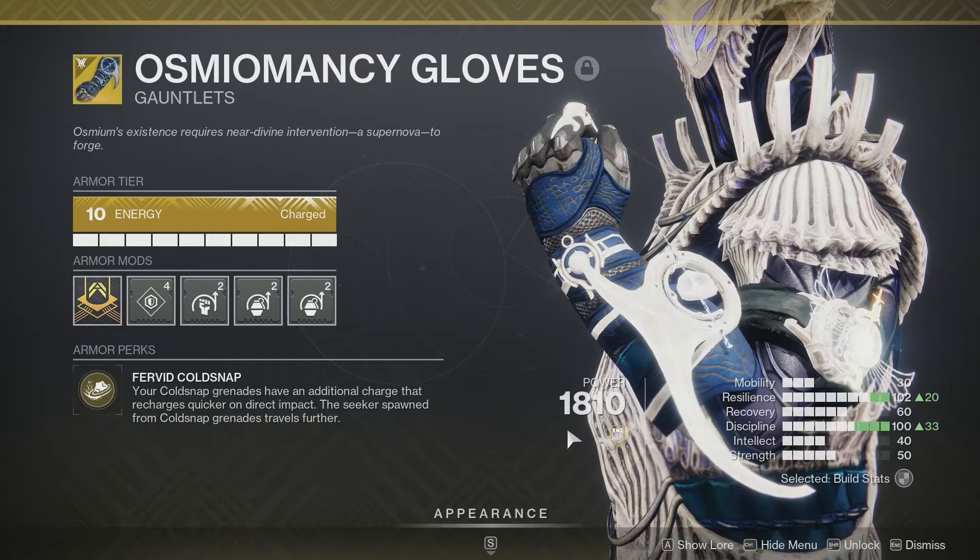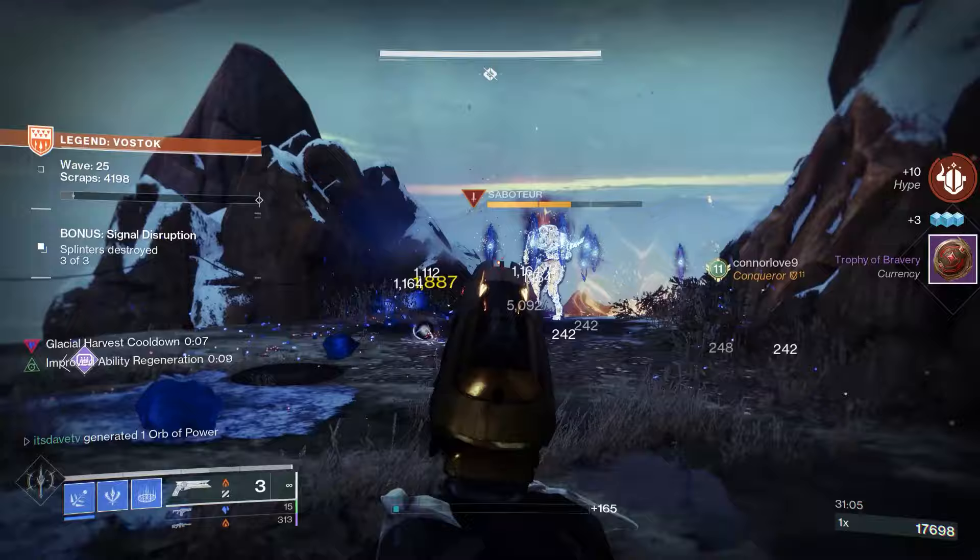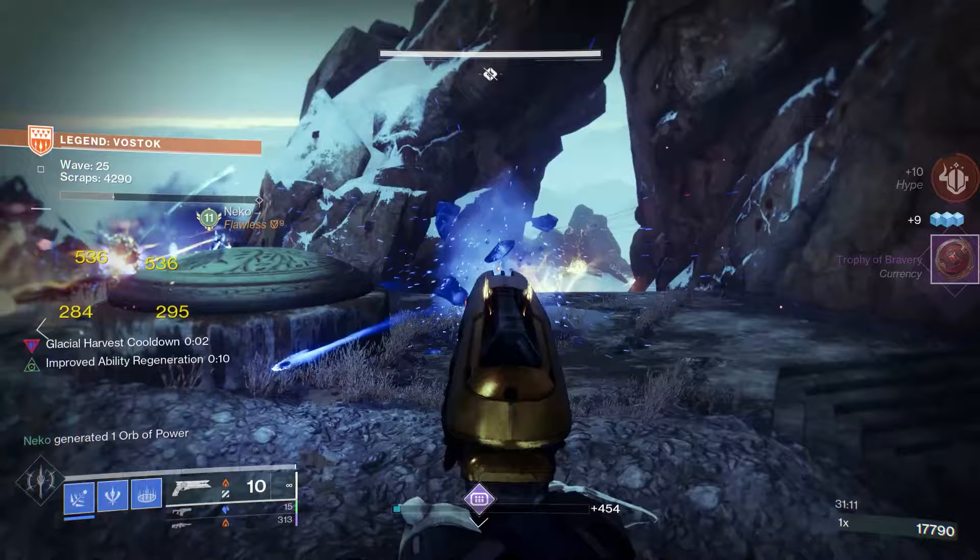This essentially means that if there's a group of enemies and your Cold Snap Grenade hits a bunch of them, you get that grenade back very quickly. Unfortunately, the Bleak Watcher can't take direct advantage of this, but there are other ways to get the Bleak Watcher back extremely quickly, which is what we're going to cover.